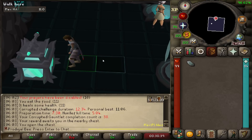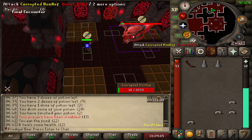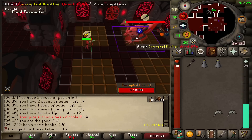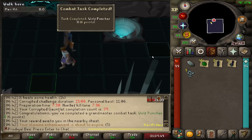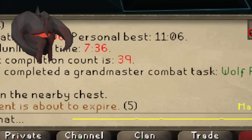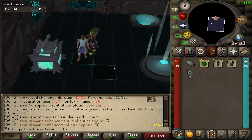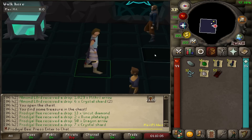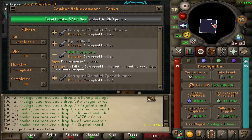I'm about to finish the kill with a Tier 1 weapon because I could not do math as I prepped. Finally, he's dead. Wait — we just got a combat task? A Grandmaster combat task? I prepped incorrectly and we got a Grandmaster combat task done. Let's see what's inside the chest. Nothing of interest, but what was that task? Kill the Corrupted Hunllef without making more than one attuned weapon. I messed up and we got a Grandmaster task done on the Corrupted Gauntlet. We take those. One off of 40.